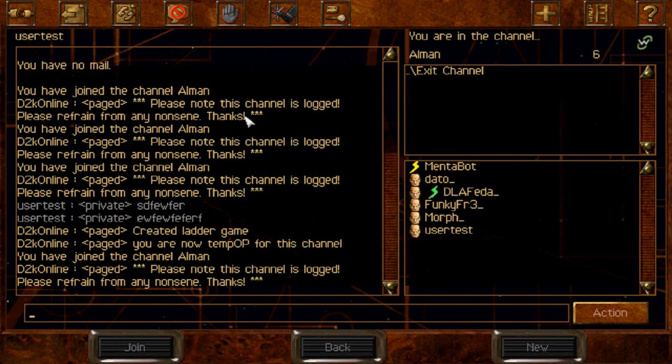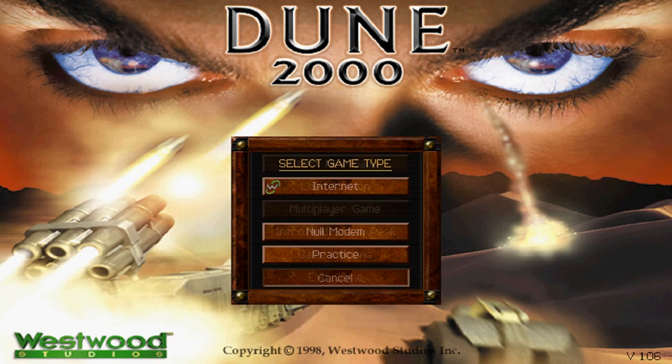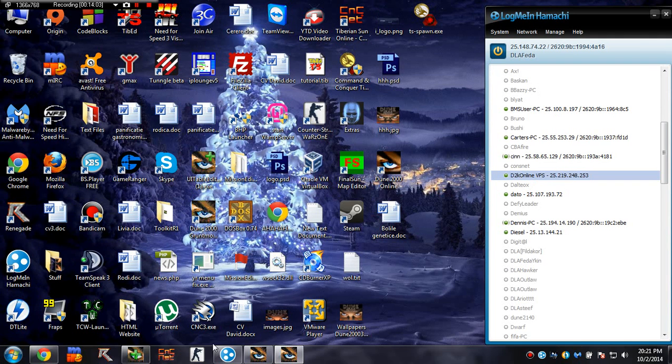All right, so this is going to be about it for the Westwood Online interface. To leave, just click this — Leave Westwood Online. So let's talk very fast about the chat.